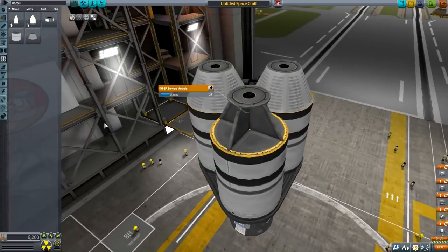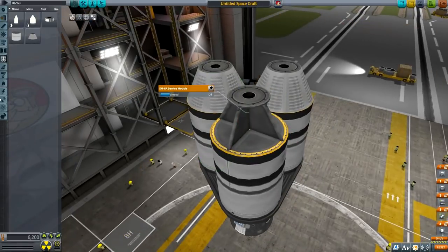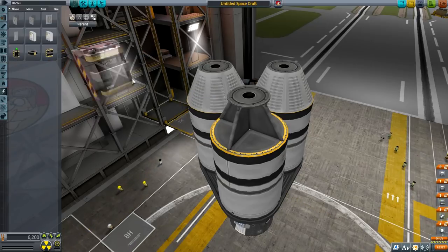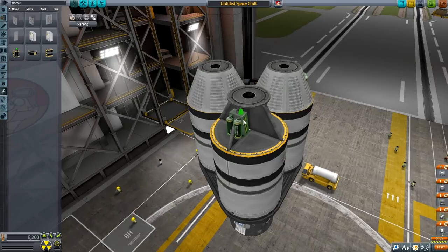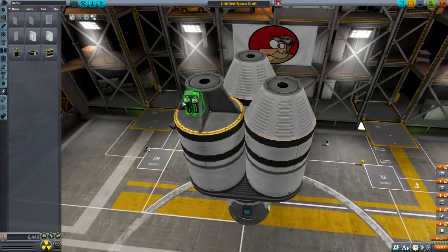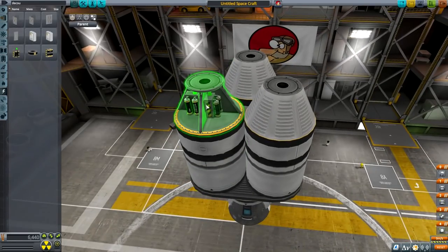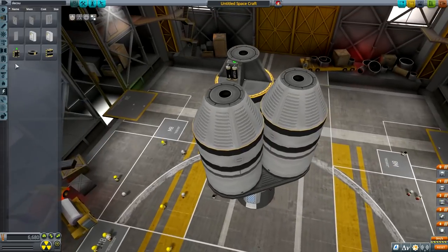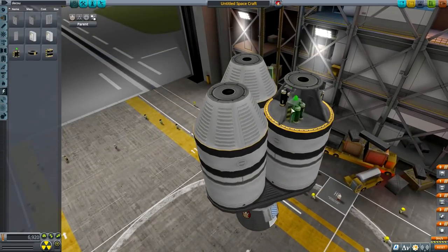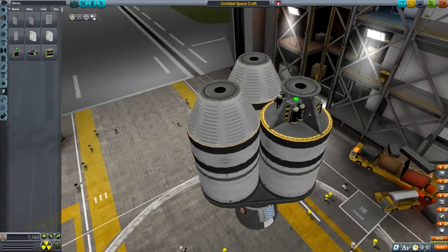If I remove the shroud I could be placing some batteries — the small ones. For the communication satellite it might be important to have batteries because it will need to store energy. It will have to have solar panels of course, but during the shade time on the dark side of the planet, we want to have battery capacity. So — shroud off, everything unshrouded, and the batteries are inside.